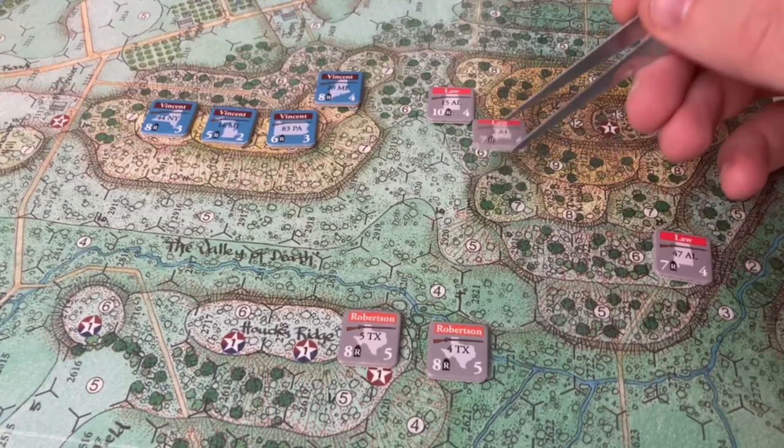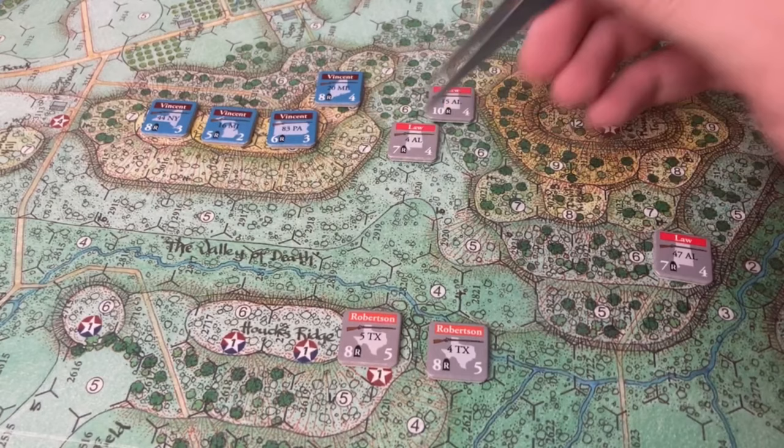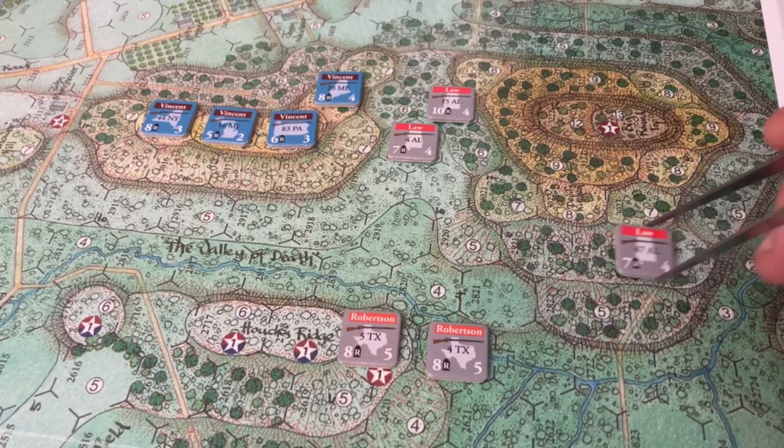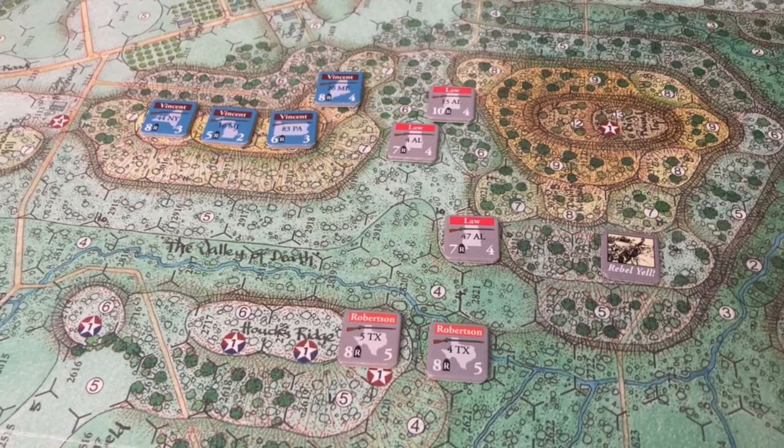They will go down — two movement points. They'll move to support Law. Now lastly we have the 47th Alabama. They've got 6 movement points — two, four, six. Law's Brigade has fully moved.